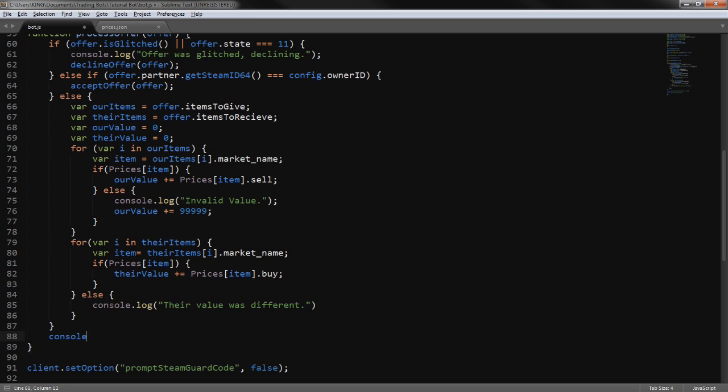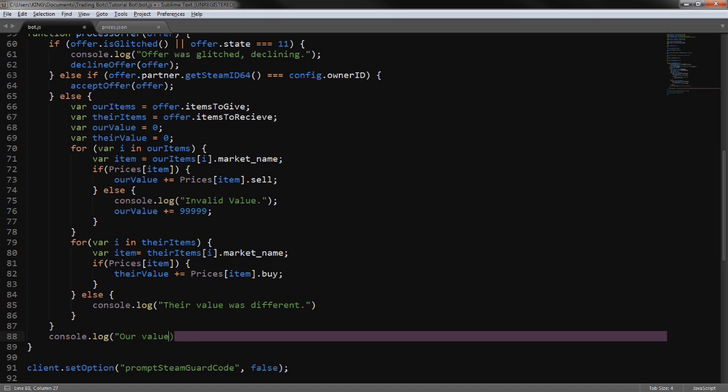Right under those loops we console log both values so you can see the difference in the console: console log 'our value: ' plus ourValue, and console log 'their value: ' plus theirValue.